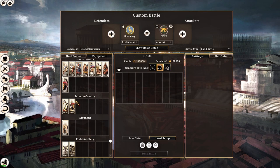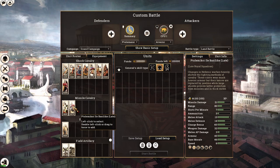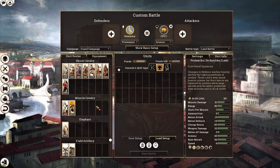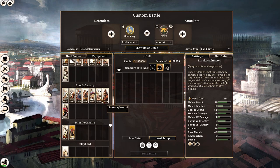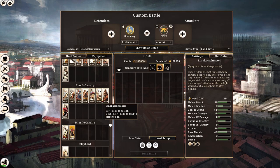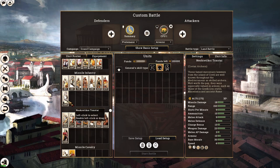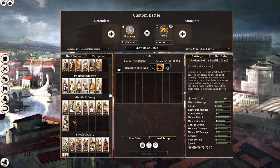Egypt also has good shock and melee cavalry, including the Egyptian linen cataphract coming from second class population. They get access to Cretan archers — something the Antigonids don't have — which can shoot over your own front lines, unlike Dartslingers which are a hybrid javelin/archer unit mainly useful for flanking. The reason I rank Egypt ahead of the Antigonids is their Kleruch Thorax Pikemen is equivalent to Thorax Bronze Shield Pikemen, and they also have access to the chosen native pikemen.